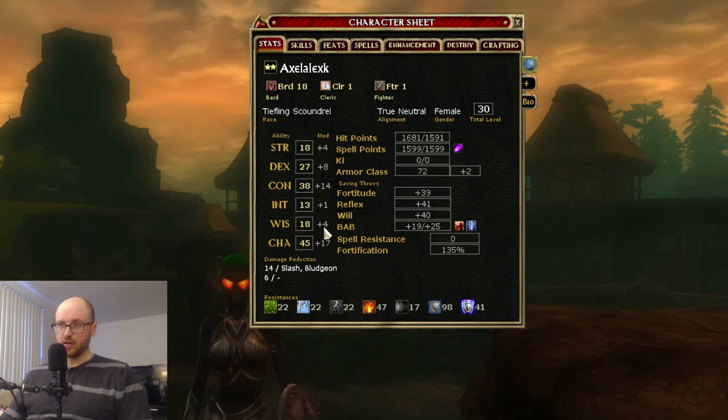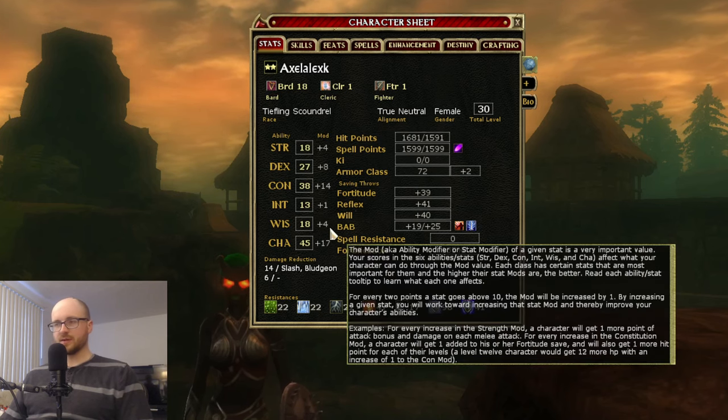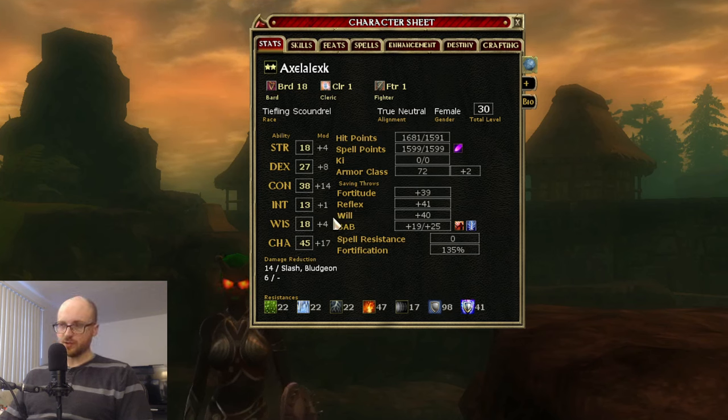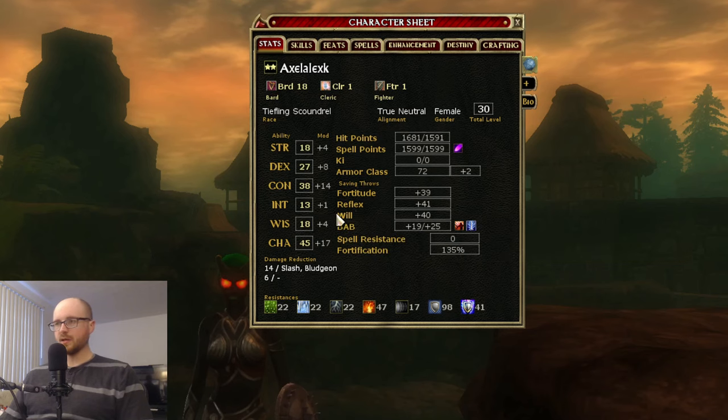Wisdom is the primary stat for other caster classes like Cleric and Druid, similar to Intelligence in that regard. Wisdom powers your Will saves, and on a Cleric, more Wisdom makes your spells stronger and also gives you more spell points. It also affects other classes like Paladin in that way.